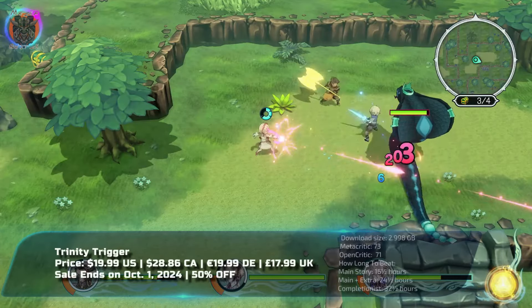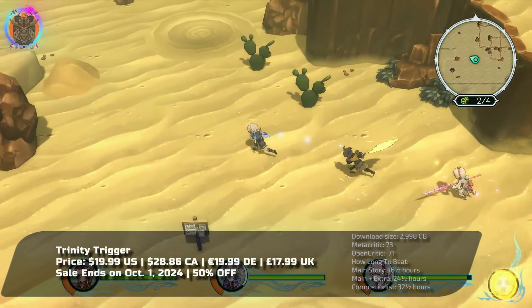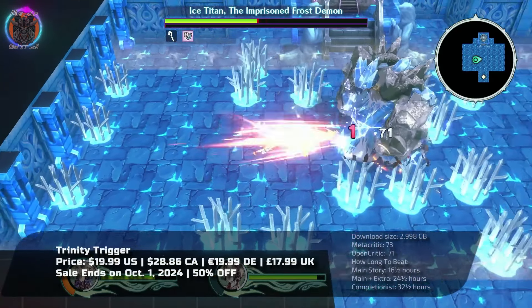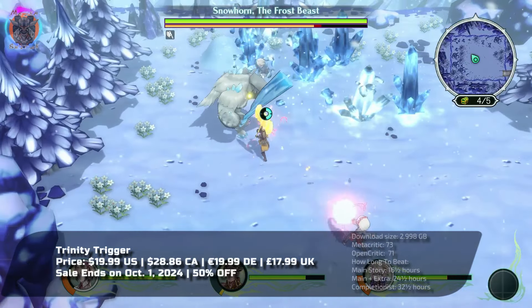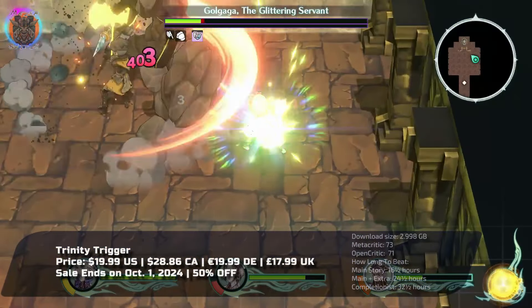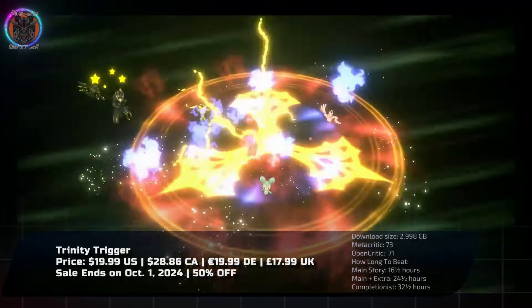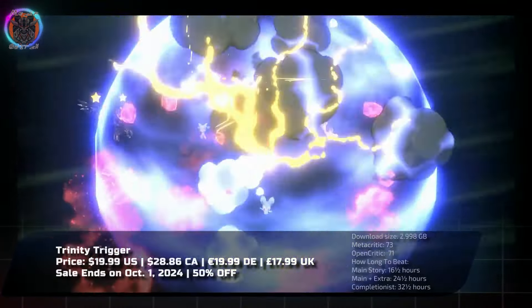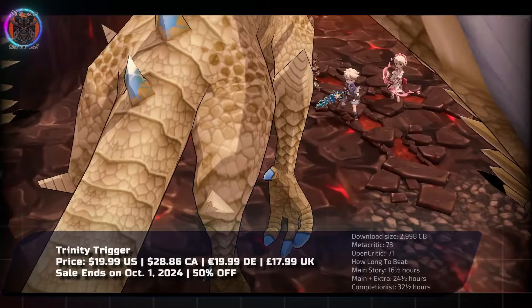Trinity Trigger invites you into a world where classic RPG nostalgia meets modern action and flexibility. As Kayan, burdened with the fate of a warrior of chaos, you embark on a quest to reshape destiny. Accompanied by Elise, Xantis, and peculiar creatures called Triggers, each capable of transforming into eight unique weapons, the adventure offers dynamic strategic battles, seamlessly switching between characters.